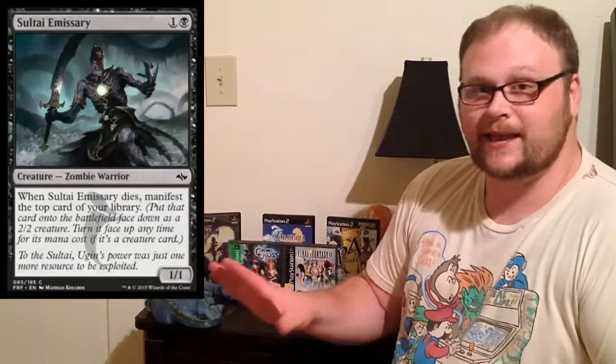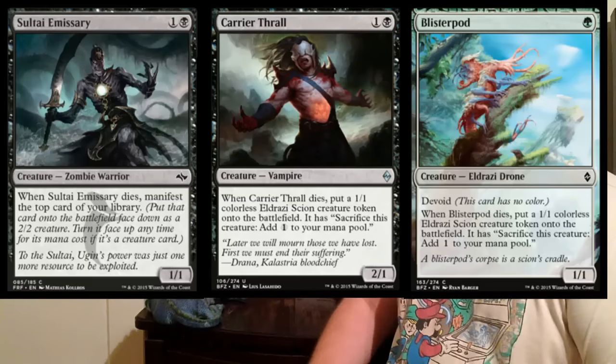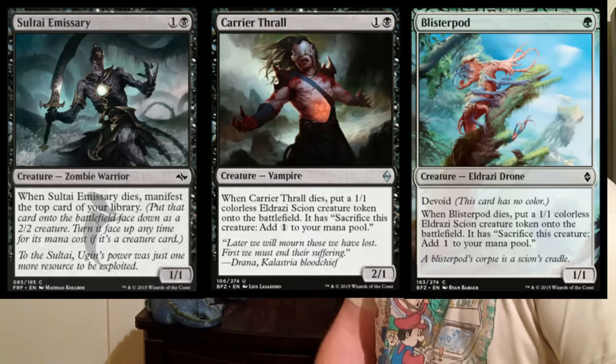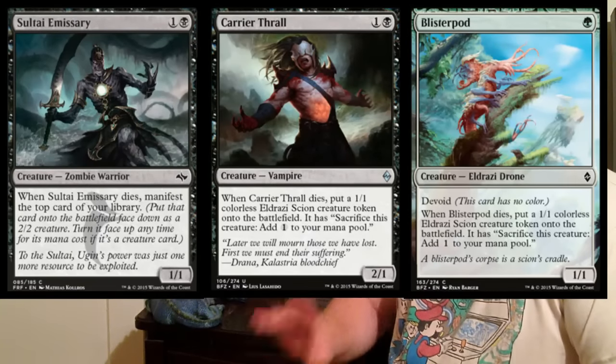Our secondary cards come in two tiers: things that sacrifice well and provide utility at the low end of the mana curve, and cards that push the deck with insane synergy. In the one- and two-drop slots, the key cards are Sultai Emissary, Carrier Thrall, and Blister Pod. In decks playing green, Blister Pod is a great one-drop. These cards are very flexible.